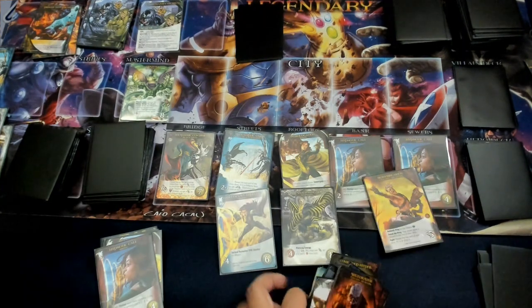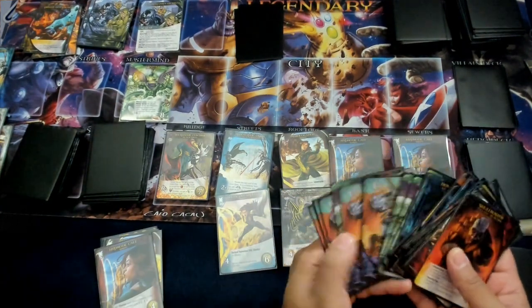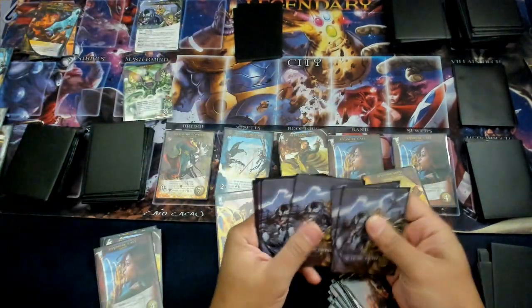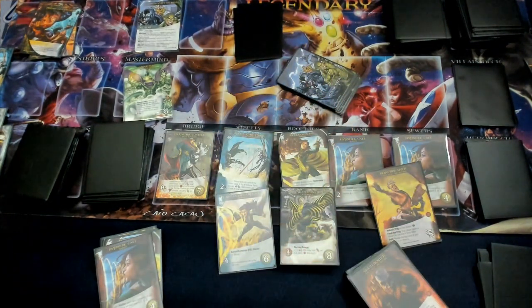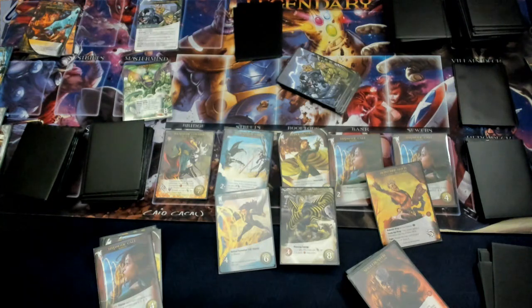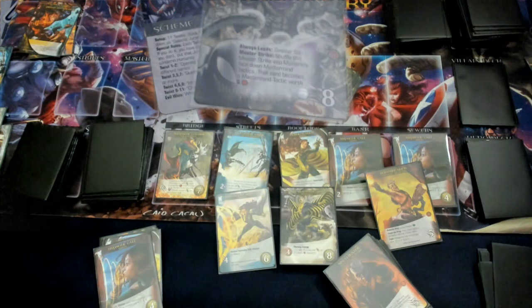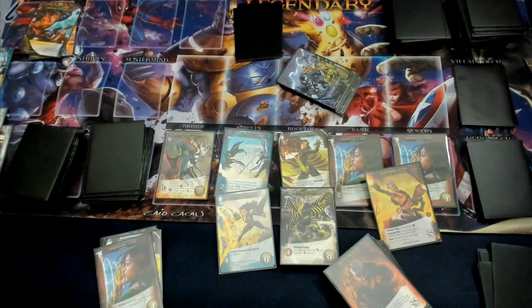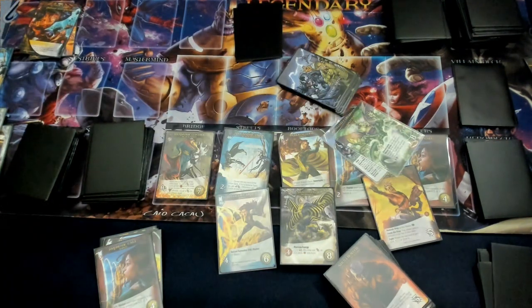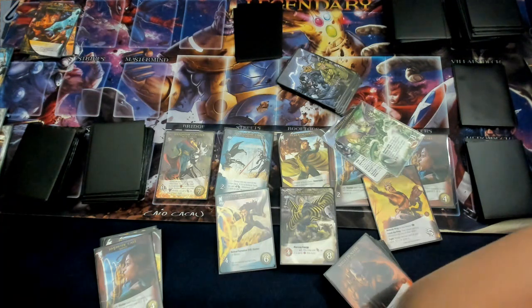Let's count the points. We had 84 victory points because I had all these. And then we had one, two, three, four, five, six, seven, eight, nine wounds. 84 minus 36 is 48. Alright, that's going to be the playthrough — taking out Mysterio putting Humanity on Trial. Let me know what you guys think of the new setup here with the cards. This has got to be way better than it was before. Let me know if it works out for you, and we'll work on the lighting. Thank you guys so much for watching, and I'll catch you guys in the next video tomorrow.